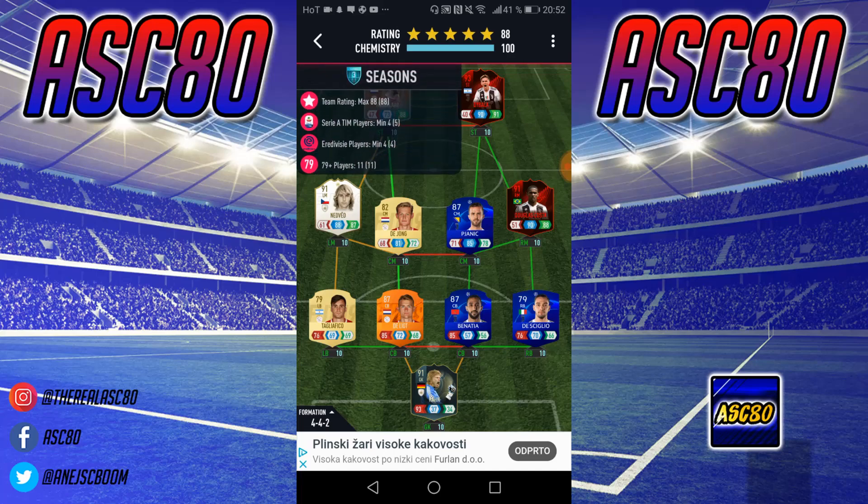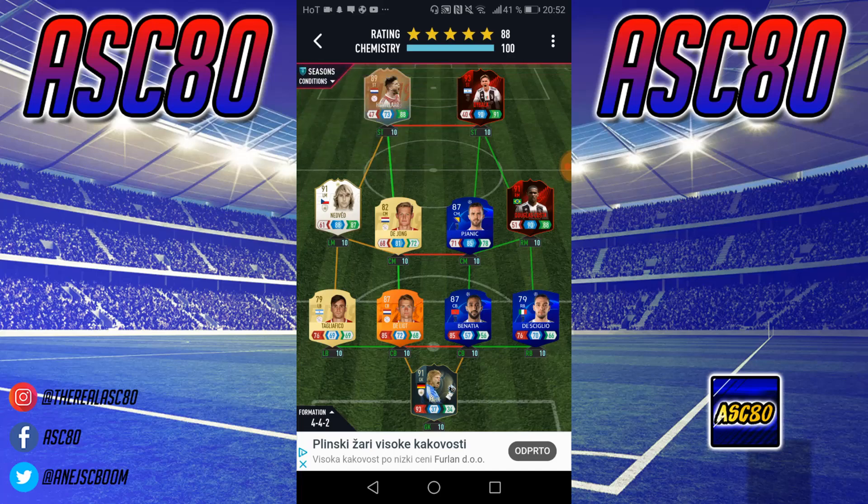We have him on the team because we need to have a maximum 88 rating. Then here's the amazing Douglas Costa card, which has 90 control and 88 attack — pretty good. I just needed to link up some lower-rated cards because of the maximum 88 rating requirement.